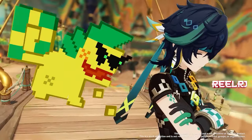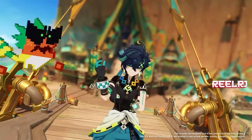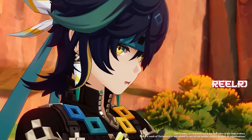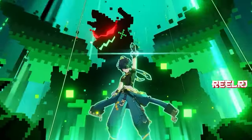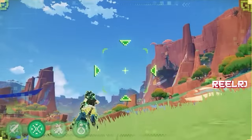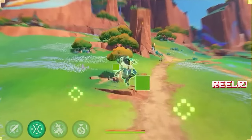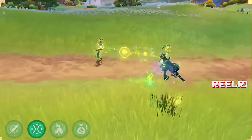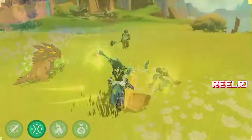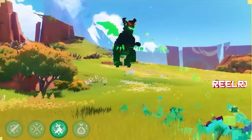Starting with the very first DPS character coming in patch 5.0 is Kinich. Kinich is a five-star Dendro male Claymore character and an on-field DPS. I love Kinich's design — it has a retro animation kind of feel. He's a gimmicky Claymore character because in his normal attacks, skill, and elemental burst, he never actually uses the Claymore. He uses some kind of gun-style shooting for normal and charged attacks.